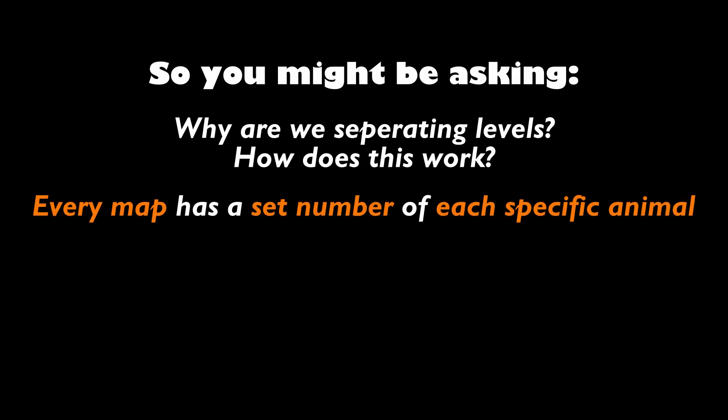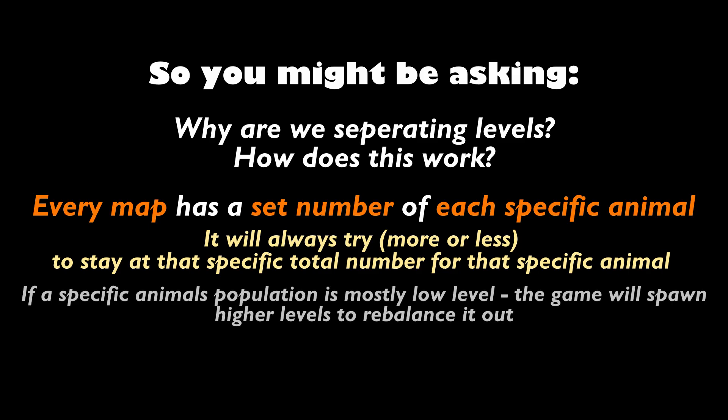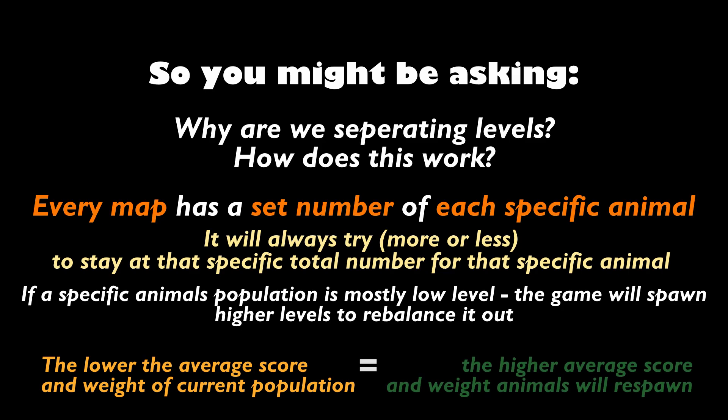You might be asking: why are we separating levels and how does this work? Every map has a set number of each specific animal and will always more or less stay close to that total. If a specific animal's population is mostly low level, the game will try to spawn higher level animals to balance it out. The lower the average score and weight of the current population, the higher the average score and weight of any respawns or repopulations.